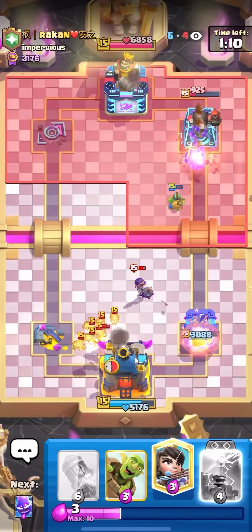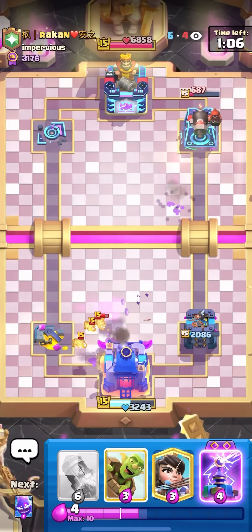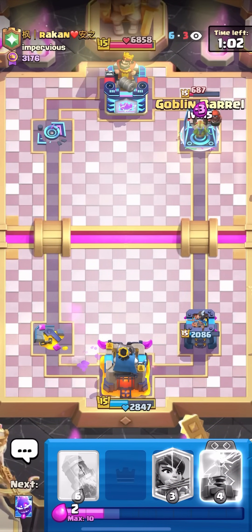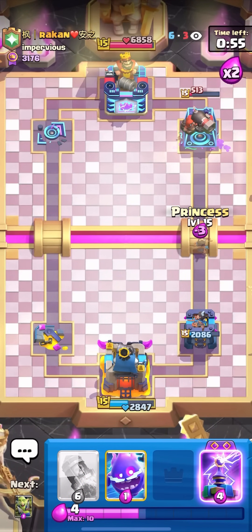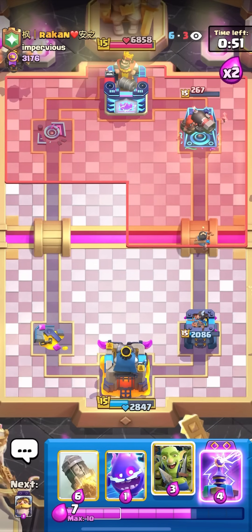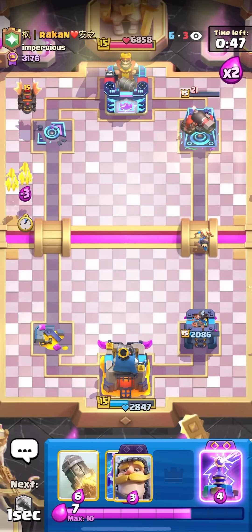I'm going to get a huge damage lead on the right, and on top of that I cycled to my Evo Tesla for defense. He goes for the Evo Bomber in the middle — that's six Bomber shots total. I lose more than half my tower but I have a 1,400 damage lead and Evo Tesla for defense, so I should be safe. I'm just going to Goblin Barrel to threaten the tower. His tower is now in rocket range, so I'll Princess the bridge.